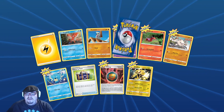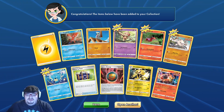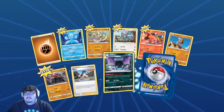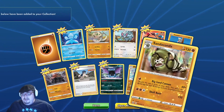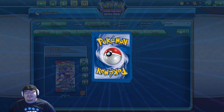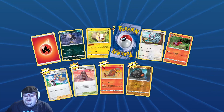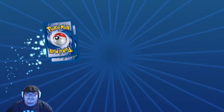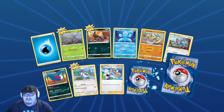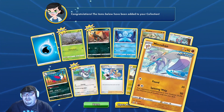Double rare in it — we got a Electivire reverse and an Emboar for our hollow. We've got a reverse Emboar in there too — pretty cool. Double rare again — we got a reverse Malamar and a Sandaconda. My Sandaconda don't! And we got a Kricketune, yay! Double rare again — we got a Boltund and a Malamar.